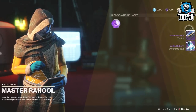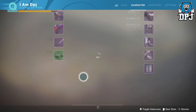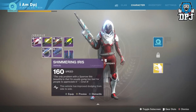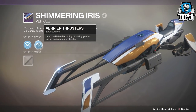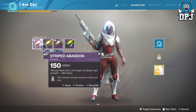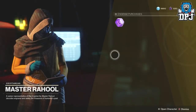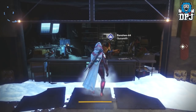Ice Ball effects and a Shimmering Iris - the Ice Ball effects are a respawn animation. The Shimmering Iris - not sure how to say it - looks standard to be honest. 160 speed - that's pretty quick. I'll put that on. Now we go to Banshee and then it's off to Nessus.